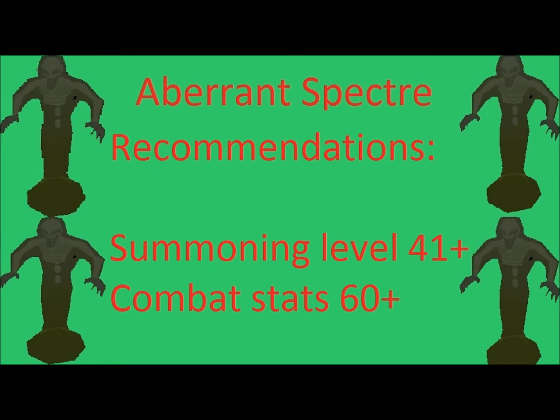The recommendations for killing Aberrant Spectres are to have a Summoning level of 41 or above. This is to use the Macaw familiar to increase your herb drop rate, the Warped Tortoise to carry more items, or the Terrorbird as another beast of burden. I also recommend having combat stats of 60 or above to give you a decent advantage.